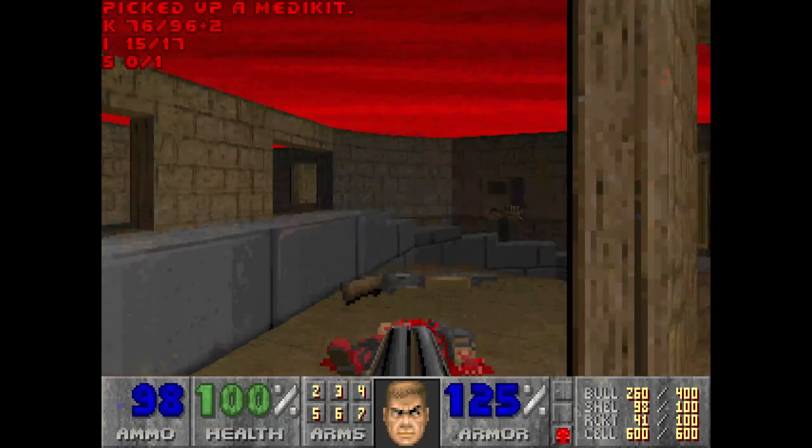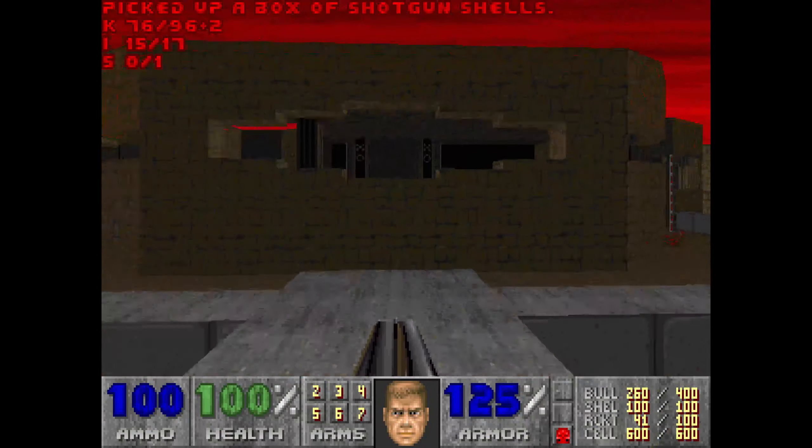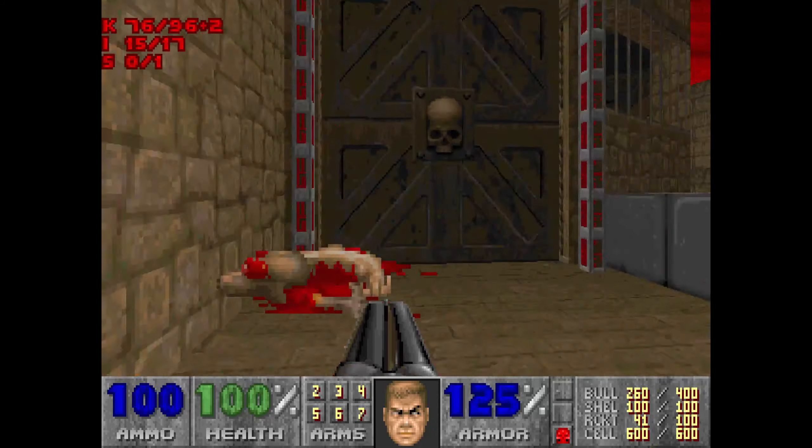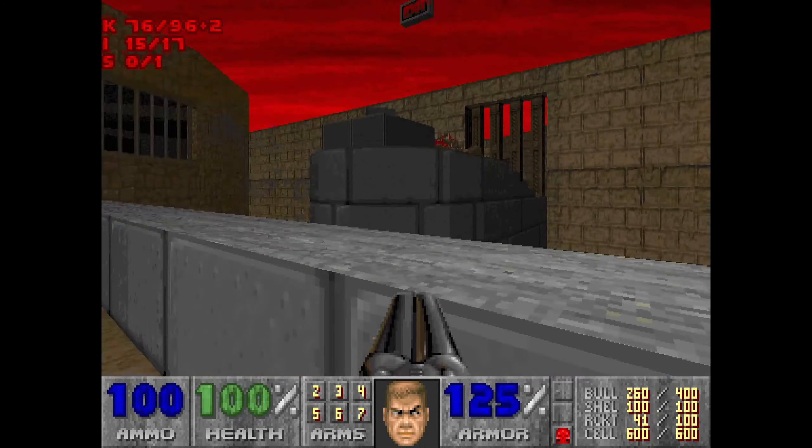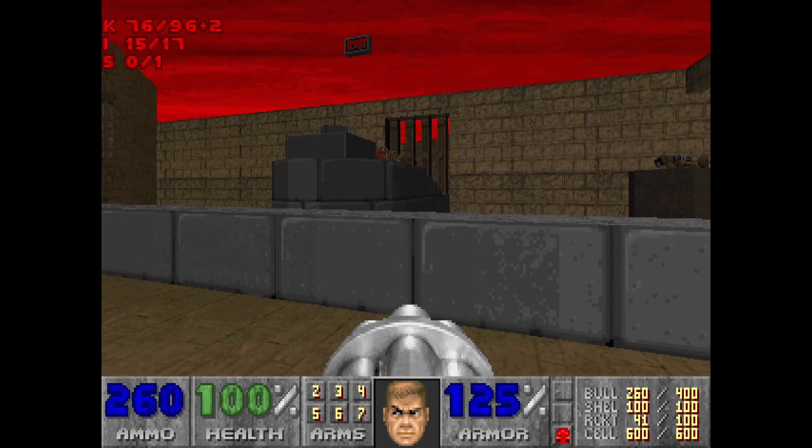We're not coming back here, so we can pick this up. So we can climb back up here. Where the Arch-Vile was — this was guarding the red door. And that switch lowers the red bar. So we can see over here — that's the exit over there.